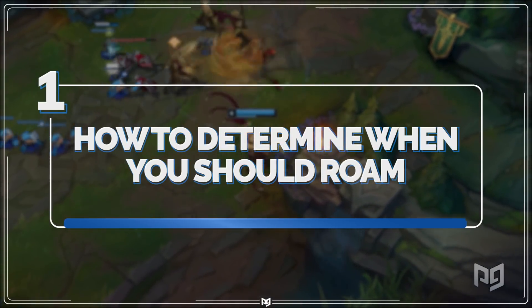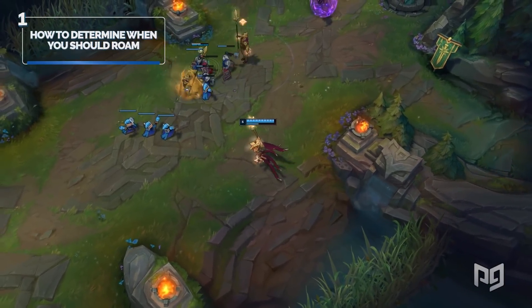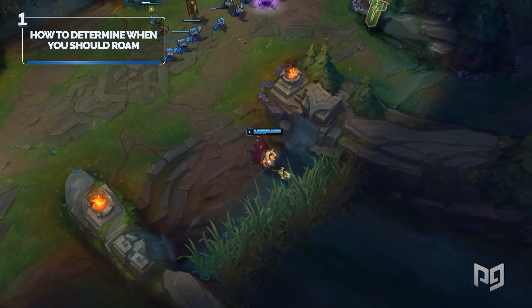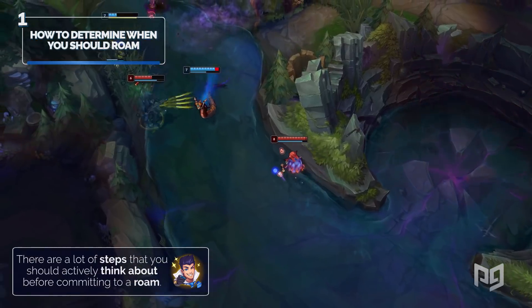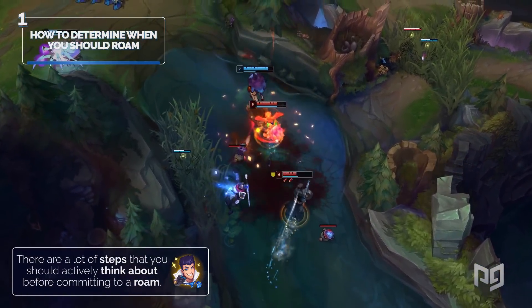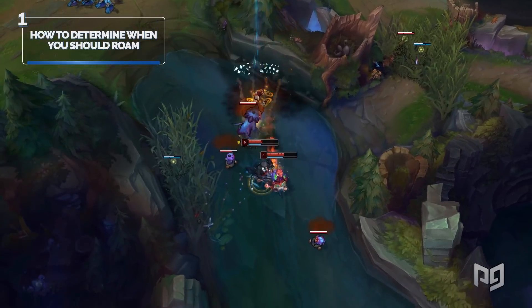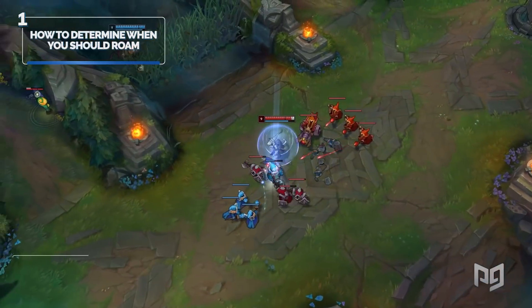When you think about roaming as a mid laner, you've typically been taught to push mid and run to top or bottom lane to help your team. The general idea is correct — you need to push a lane and use your lane priority — but there are a lot of steps you should actively think about before committing to a roam. We're going to list out all the possible steps to a perfect roam. Here it is in four steps. Step one: push.